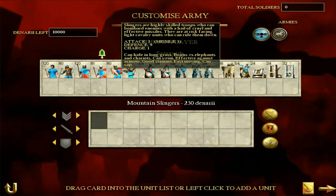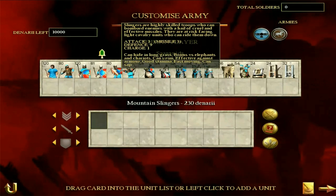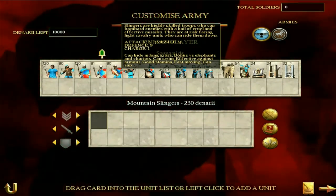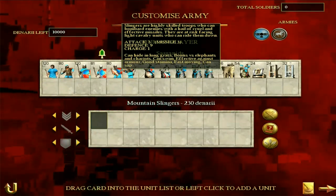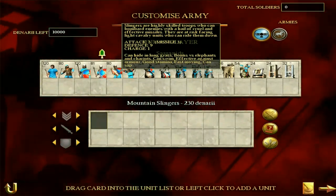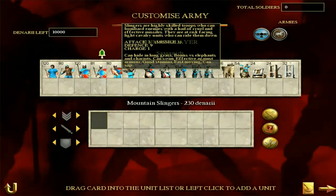Then we have Mountain Slingers - highly skilled troops who can bombard enemies with a hail of missiles. A missile attack of three is pretty underwhelming though; a rock slung has a missile of three while a javelin has a missile of eight. They are okay in the melee on defense, and they can hold their own to the extent they're not going to break straight away, but they're not melee troops. What I quite like about these guys is the bonus versus elephants and chariots - that's probably their main advantage. Good stamina and fast-moving makes them good as skirmishers.